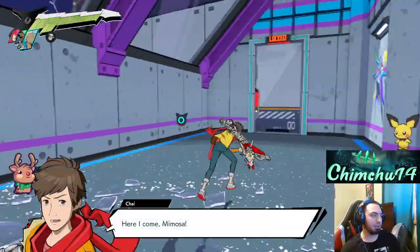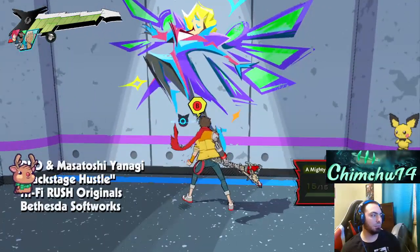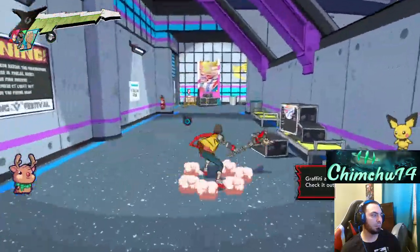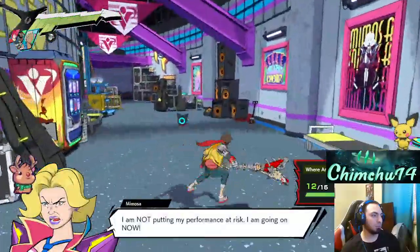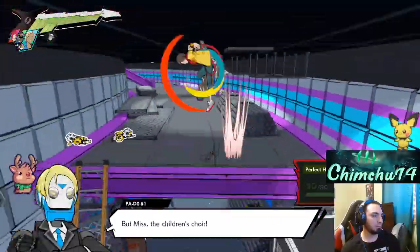Here I come, Mimosa! Chai, just follow that hallway and you'll be at her dressing room. We weren't able to stop the intruders in the museum — I am not putting my performance at risk. I am going on now. But what about the children's choir?